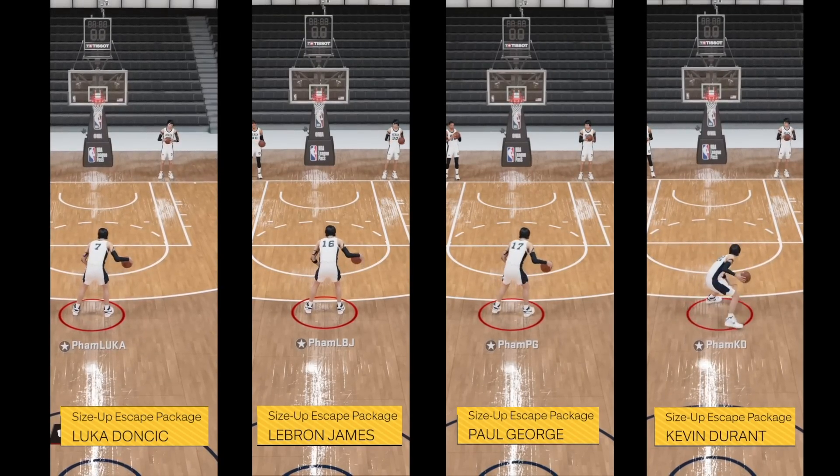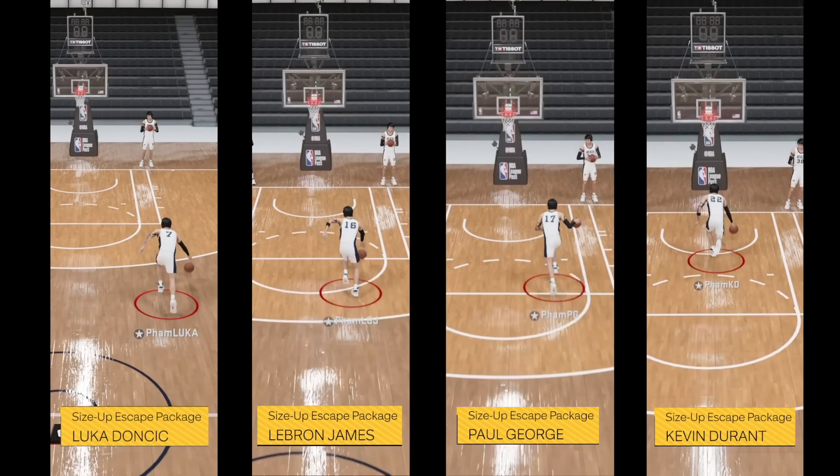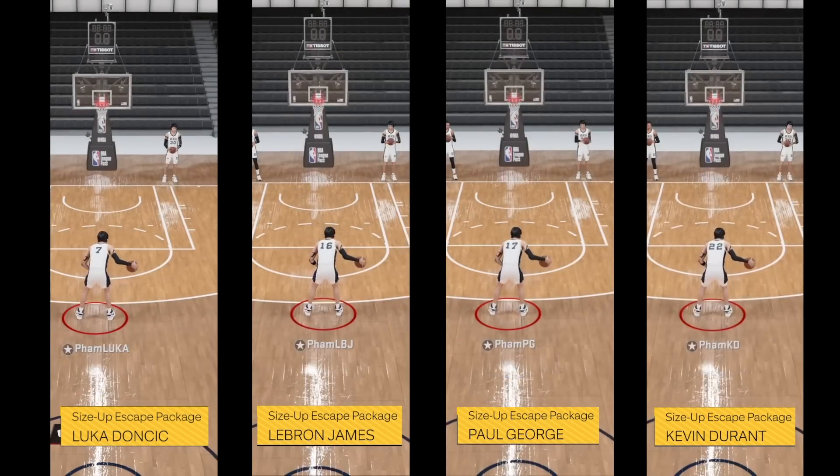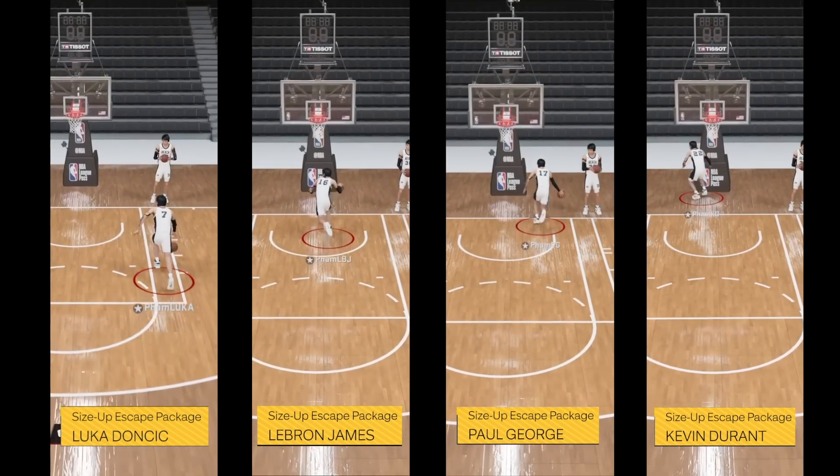Now if you're using this move to initiate drives, Durant is by far the best — hopping back and then going in with turbo right away. It is smooth, quick, and it's got the best angle. Here you can see it in real speed, and it's just superior to all the other ones.